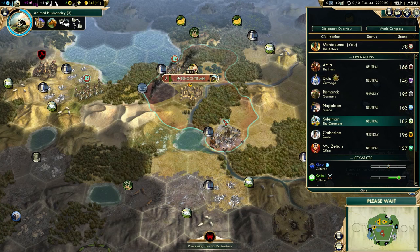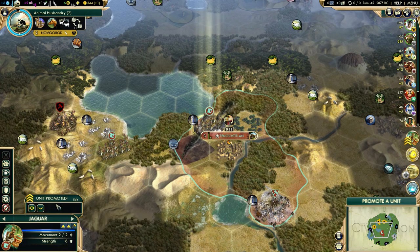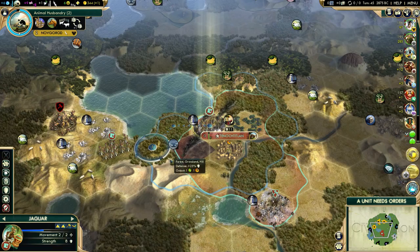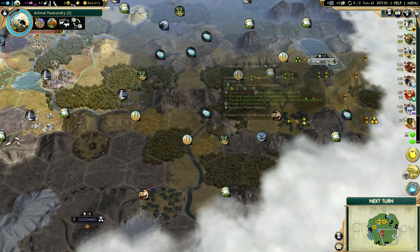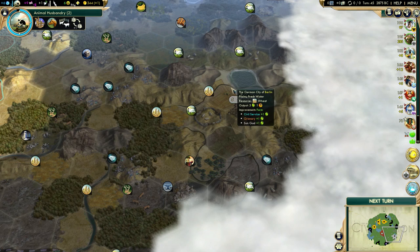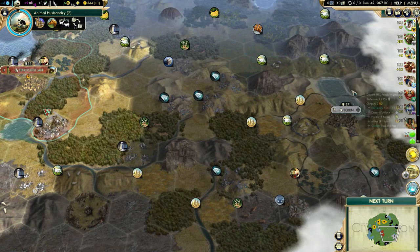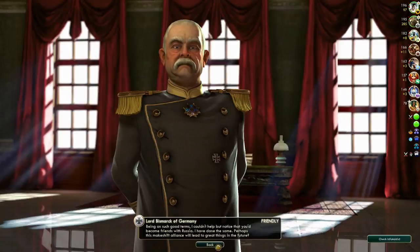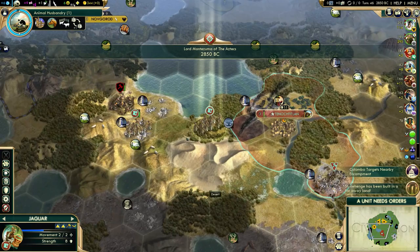Did I meet everyone yet? Almost everyone - I need one more civilization. Promotion for a Jaguar - let's go for Shock. No extra barbarians here but we can do a little damage. Bismarck completed the Great Library. I will probably go after Berlin - that's a pretty nice city. It has two tiles with wheat, two tiles with sheep, wine and gems, and two tiles with lakes. And Germany tends to be really good on Deity from my experience, so shutting them down early might be a good idea.